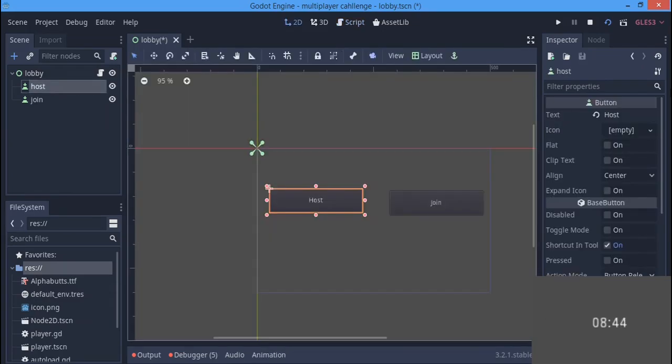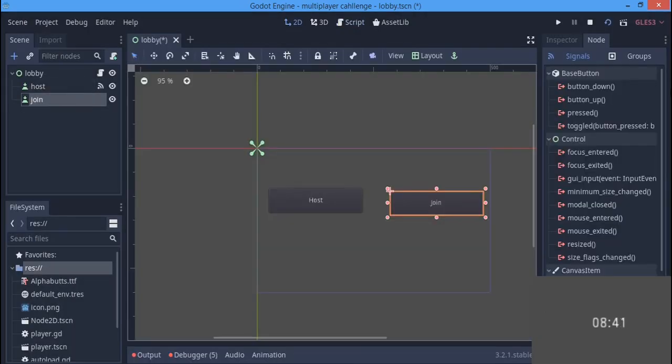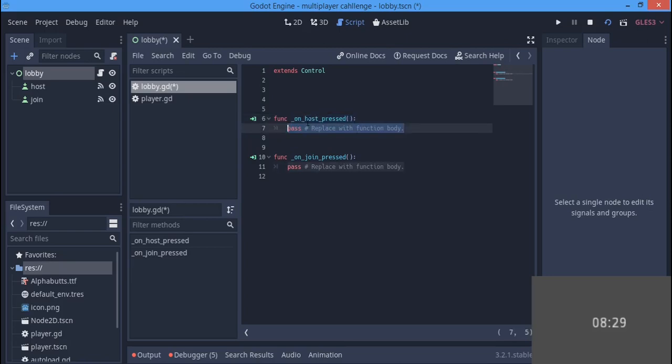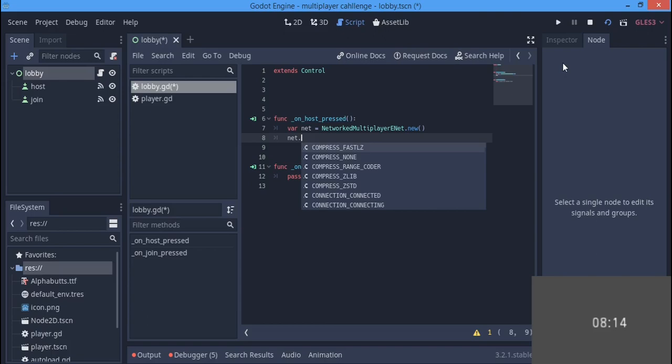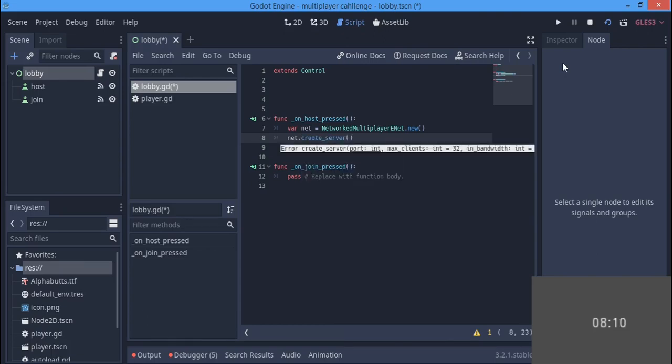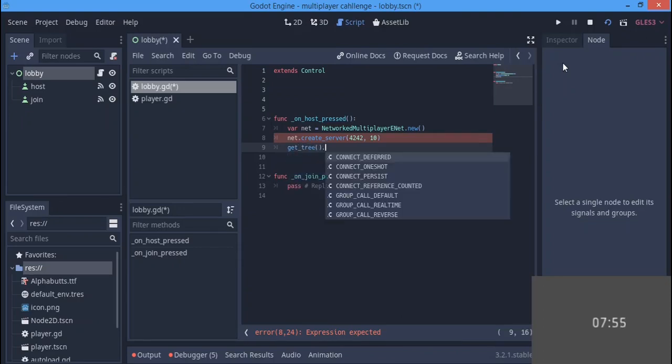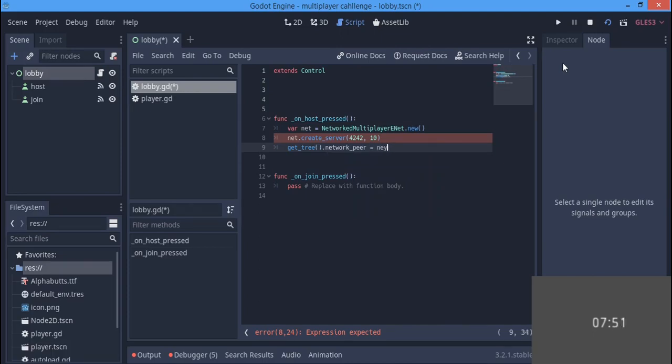I need to add a lobby script and we're going to be connecting signals from both buttons to the lobby script. When the host button is pressed, we want to create a server: var net equals NetworkMultiplayerENet.new(). We use high-level multiplayer, then net.create_server() on port 4242. Maximum clients will be 10, and finally get_tree().network_peer equals net.